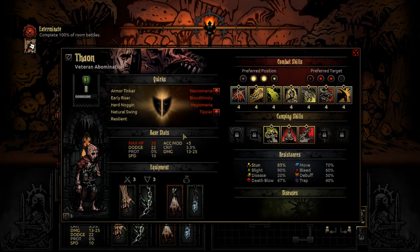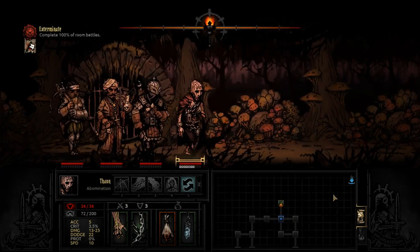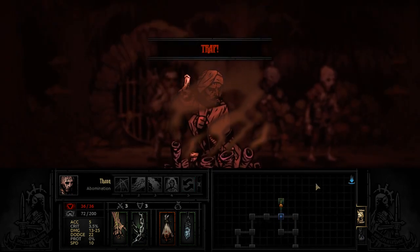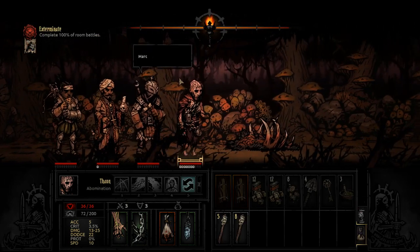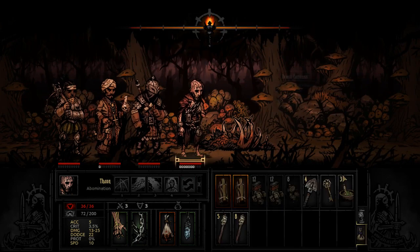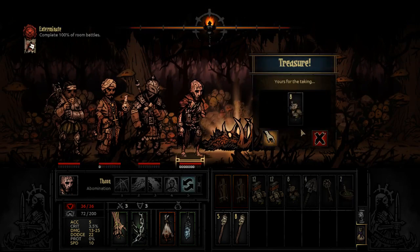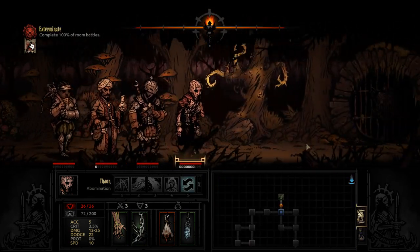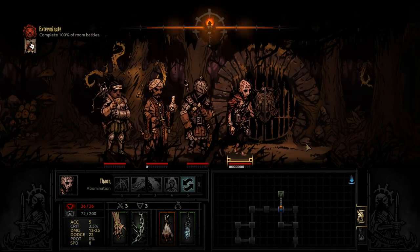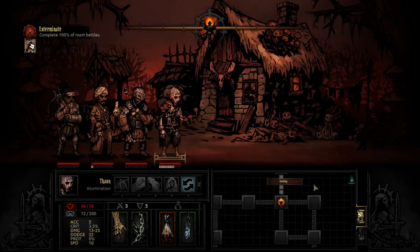Everyone else is feeling pretty good. We have him here — he can kind of just tank hits and absolve if we're lucky. There is an indicator of our current luck: we are completely 100% room battles, hard to tell when that is going to end. Eight food — health shouldn't be much of a problem. We're going to light that torch before entering the first room for maximum scouting.